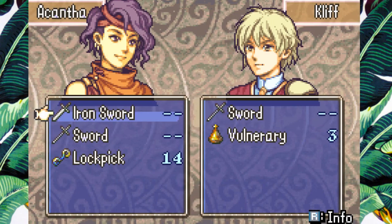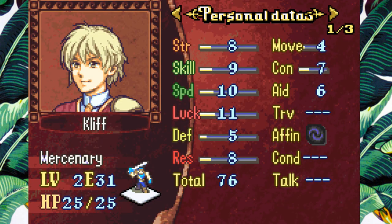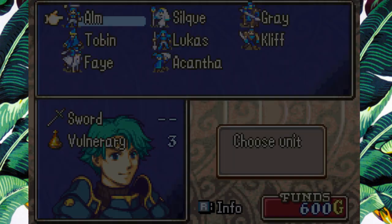I think Acantha will benefit from having the Iron Sword, but I think Cliff will probably make a little bit better use of it right now. Cliff is gonna get a little bit more out of that. Alm will probably get the most out of it.